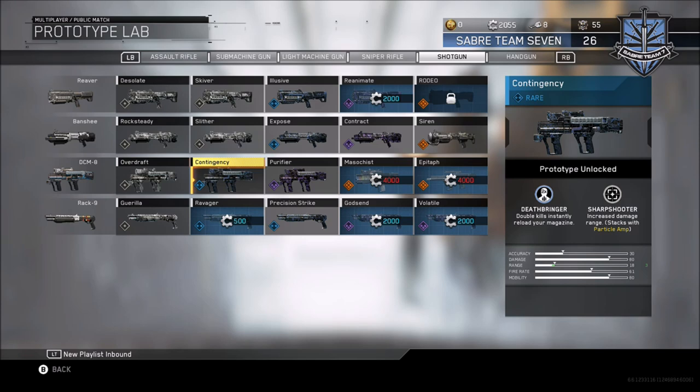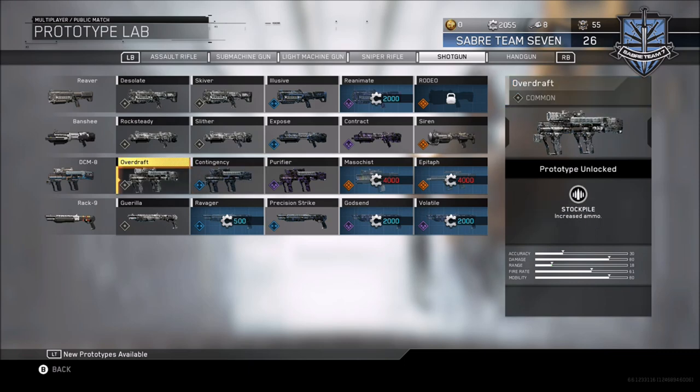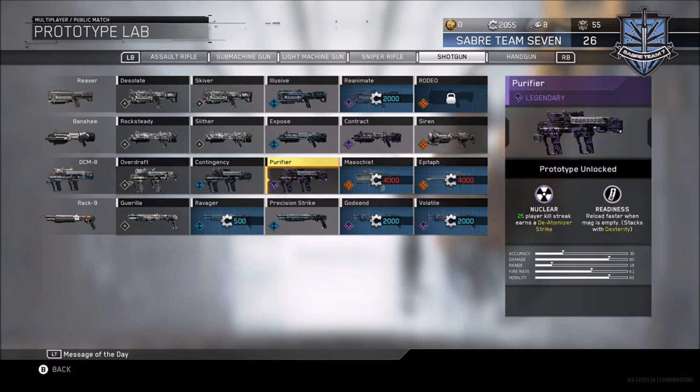There is a prototype weapon I can recommend, which is the Contingency in the Quartermaster. It's a rare weapon with Deathbringer as an ability and also Sharpshooter. With Deathbringer, it doubles the kills instantly to reload your magazine, which will help when you come to your rapid kills and also your three kills without dying 20 times. The Sharpshooter will also increase our range damage.